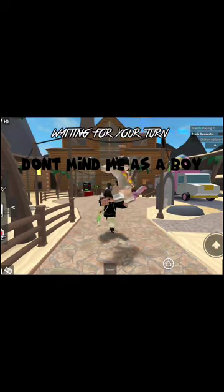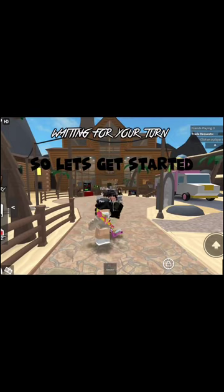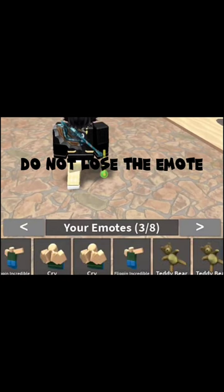Hello y'all! Today I will teach you how to do the speed glitch on Mech. Let's get started. First, you have to use shift lock and then click the emote. Do not lose the emote.